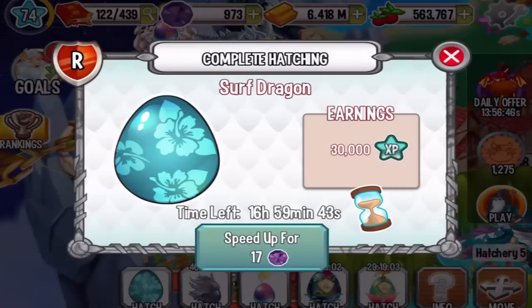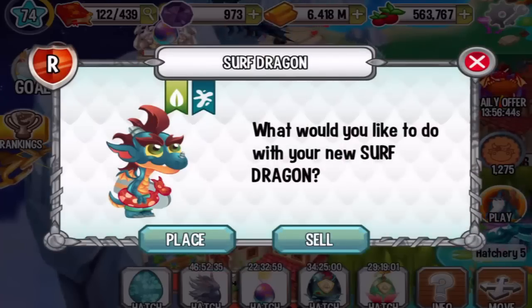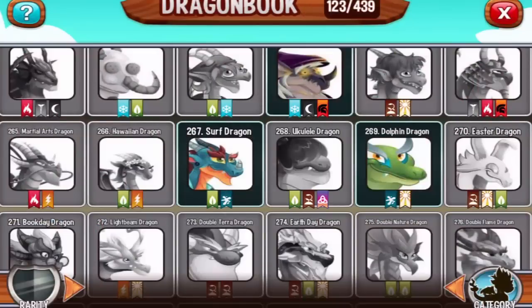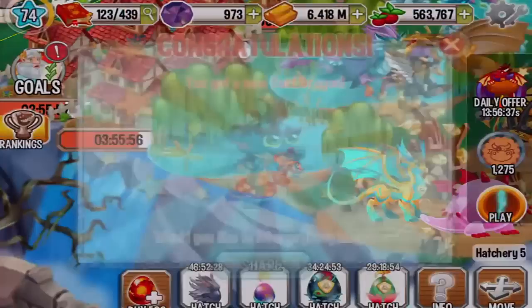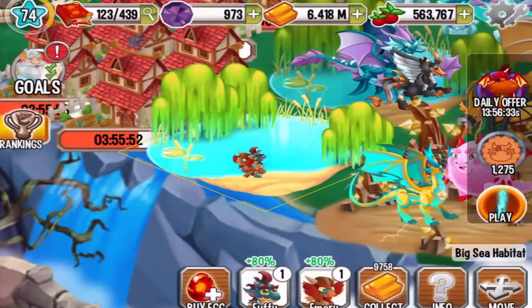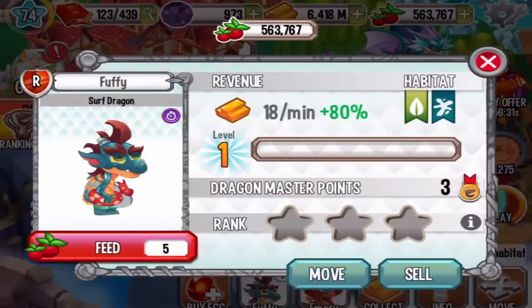Let's speed it up and place it into a nature or sea habitat — right here. This dragon is level 267. Let's make a review on the Surf Dragon now.